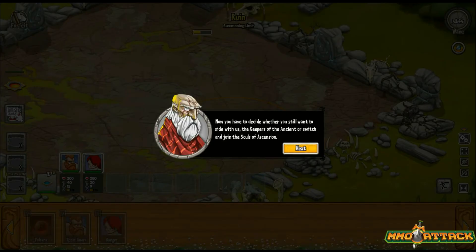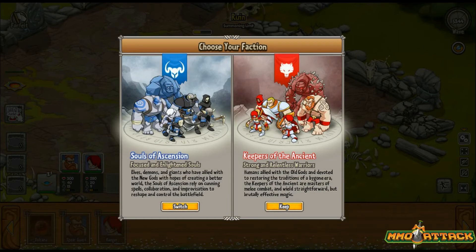Keep battling to earn XP and higher command levels. Now you have to decide whether you still want to side with us — the Keepers of the Ancient — or switch and join the Souls of Ascension. The Souls of Ascension are focused on enlightened souls: elves, demons, and giants who have allied with the new gods, relying on cunning, spells, collaboration, and improvisation to reshape the battlefield. The Keepers of the Ancient are strong, relentless warriors — humans allied with the old gods, masters of melee combat wielding straightforward but brutally effective magic.